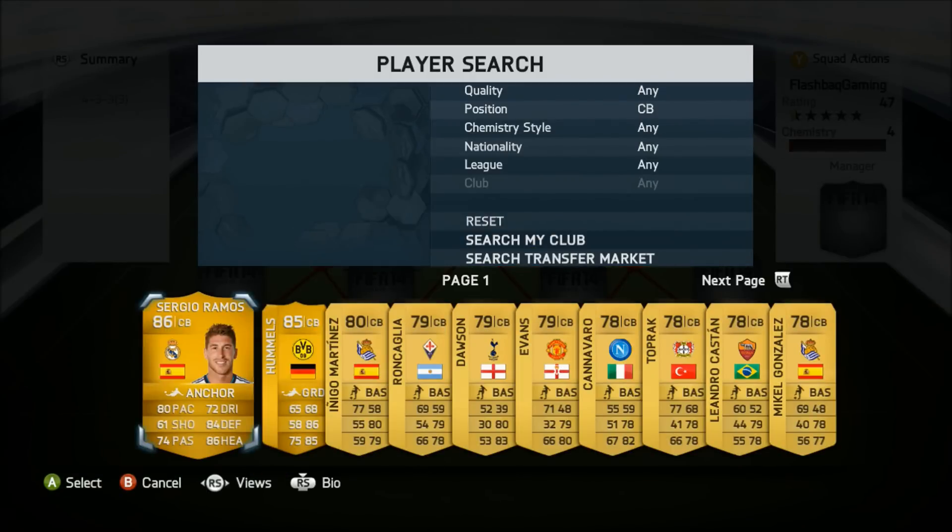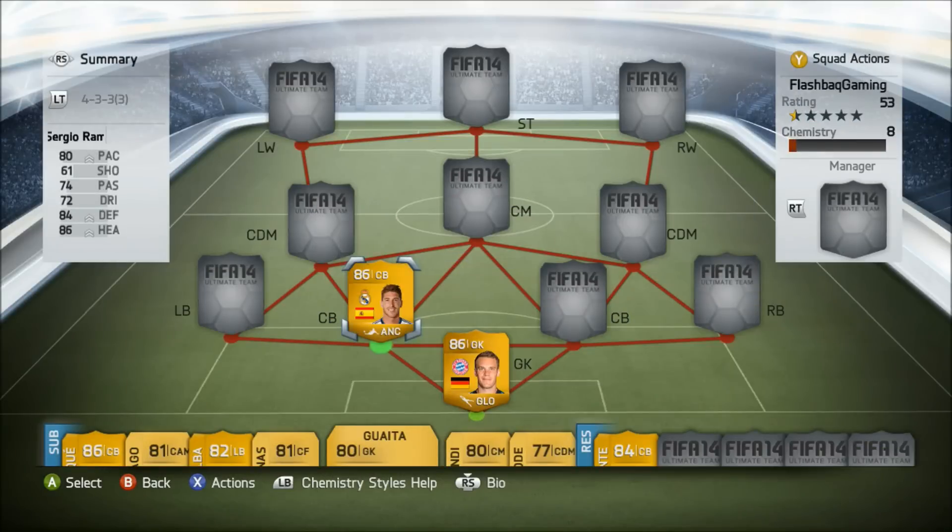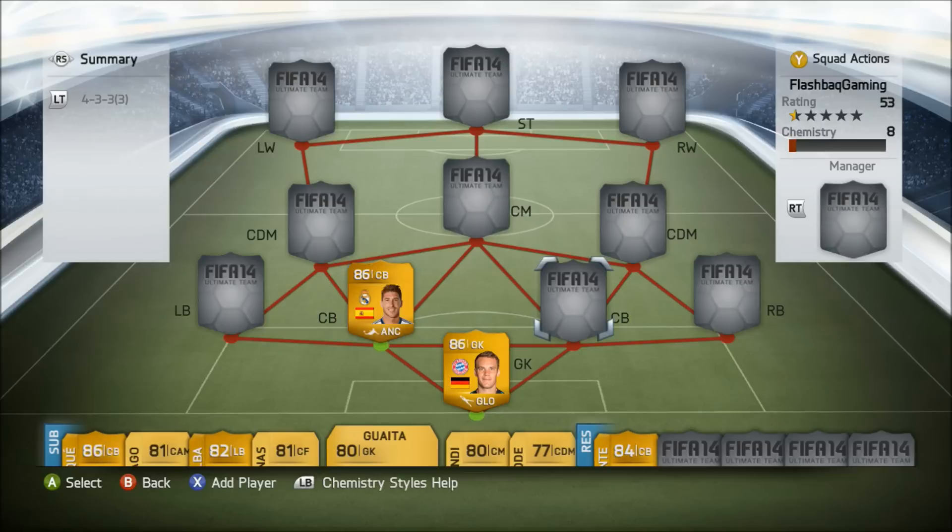In front of him I've chosen to play the best centre back in the Liga BBVA which is Sergio Ramos. He has 80 pace, 84 defending and 86 heading, and he's one of the best centre backs in the game — not even just in the Liga BBVA. His price is actually a lot more affordable compared to FIFA 13.